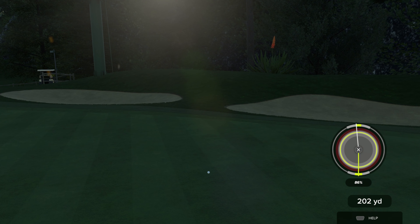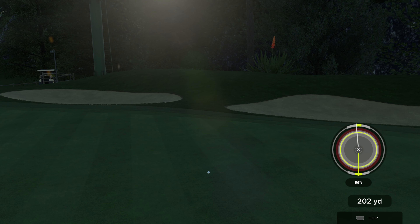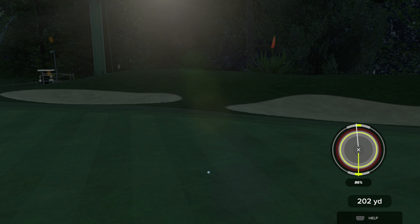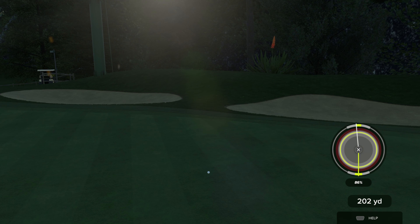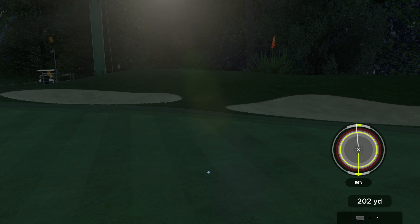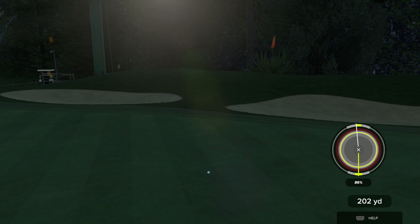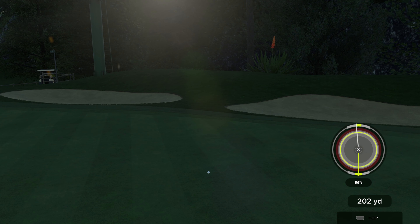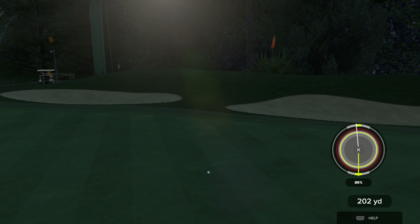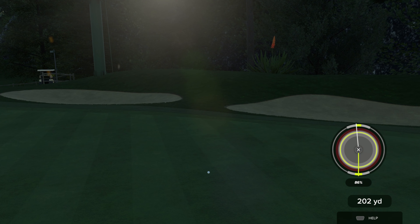It's 1.30, 1.60, 1.70, 1.80, 1.30, 1.60. Oh, keep turning baby — looks like a pretty good line, looking really good, yes! Very nice shot. Now let's step up here and make this putt. And we got it! Start off with the Yahtzee — five in a row. Let's see if we can crack open a six-pack.